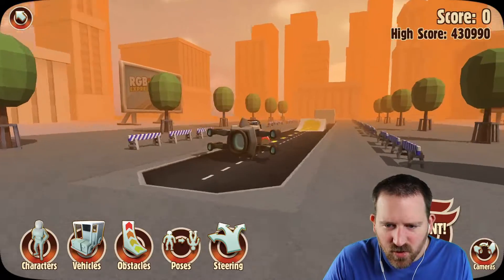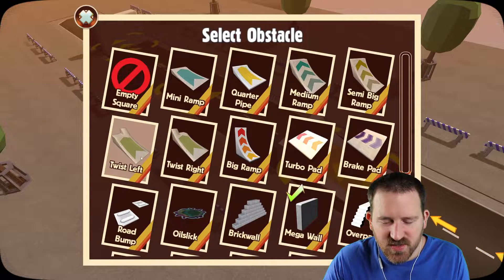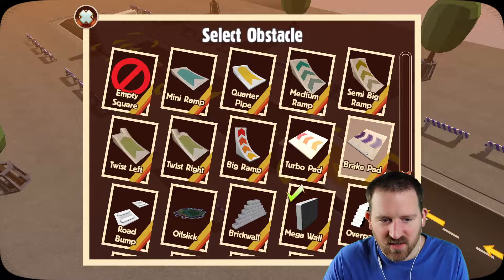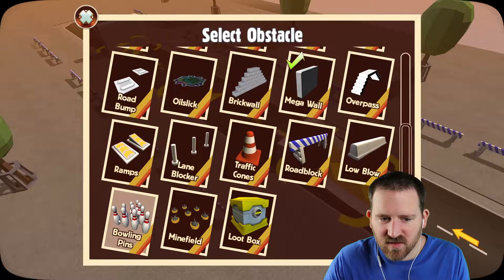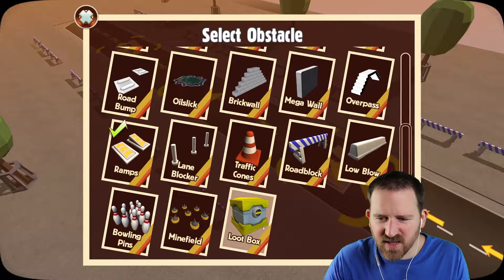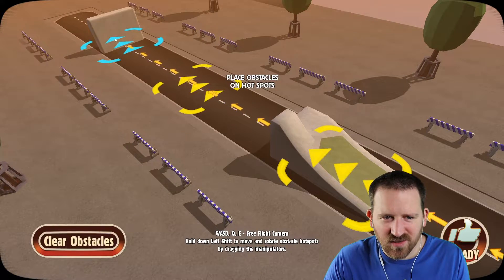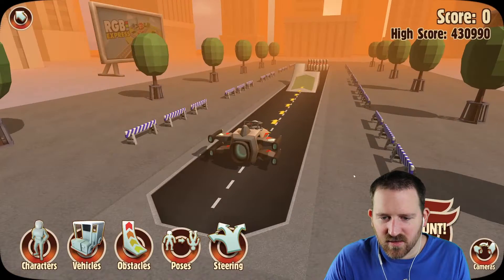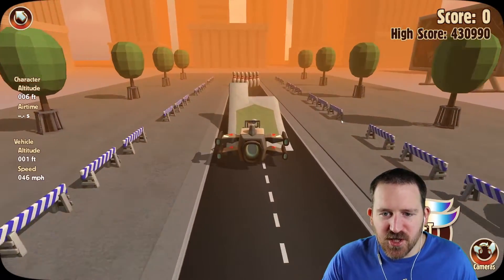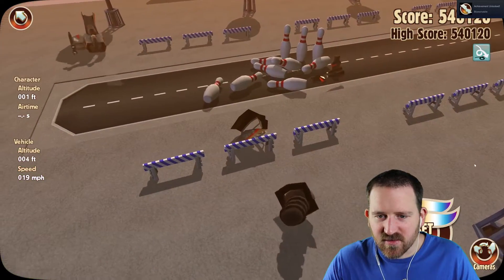Okay. Now there's obstacles you can put down too, apparently. This wall, or in addition to this wall. Ooh, twist ramp. Mini ramp. Quarter pipe. Medium. Semi big. Twist. Big ramp. There's like Mario Kart. Minefield. Bowling pins. Ramps. Loot box. Mega wall. Let's do the twist ramp. That's the mega wall? That's not a very big wall. Brick wall. Lane blocker. Let's bowling pin it. Ready. Alright, Yoda. Full speed. I only knocked down — I guess because of the twist ramp, that's fair.